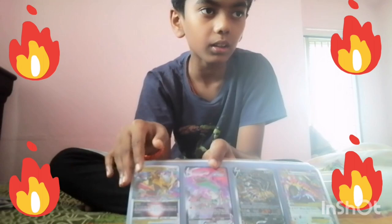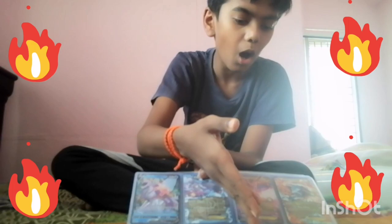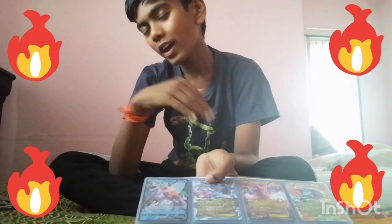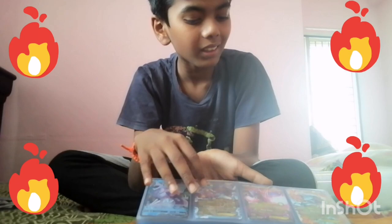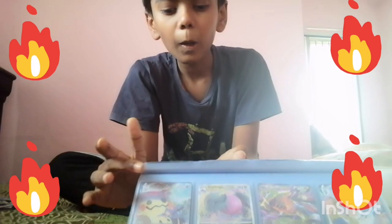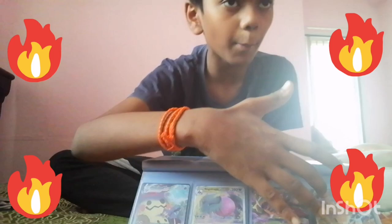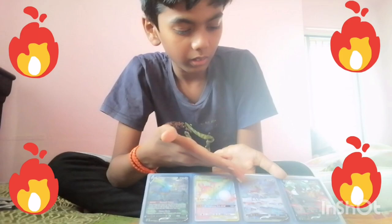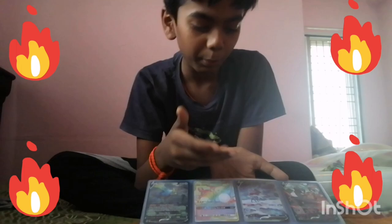I have Volcanion, Blaziken, Palmat, and Tangrowth — those are also bangers, Palmat is really good. Origin Form Palkia V, Palkia X, two Palkia Scania — hello! Hydreigon, Polteageist VMAX — that's good. Now we are getting to the headers: Mimikyu VMAX, Regidrago V Star, Giratina X, and Rapid Strike Urshifu VMAX. Then Zamazenta V with Hop, Raichu and Alolan Raichu Rainbow Tag Team.